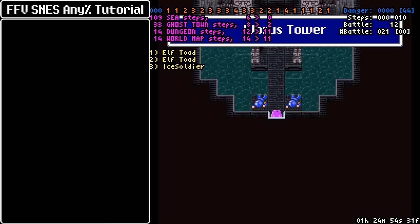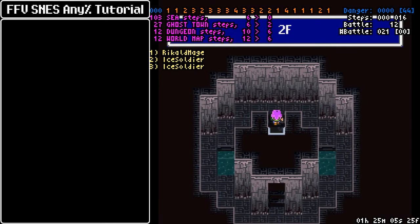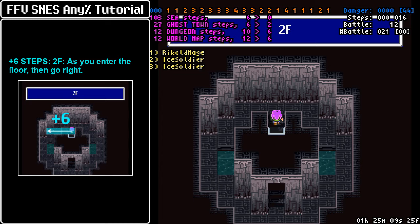We gotta land somewhere next to Walsh Tower and access the dungeon. If you don't talk with King Walsh and have the entire meteor sequence trigger, then a guard is going to block the way into Walsh Tower and you will not be able to do anything here. That's a necessary part of accessing this area. Now, on the second floor here, we're going to get our encounter. But first, we're going to get six steps.